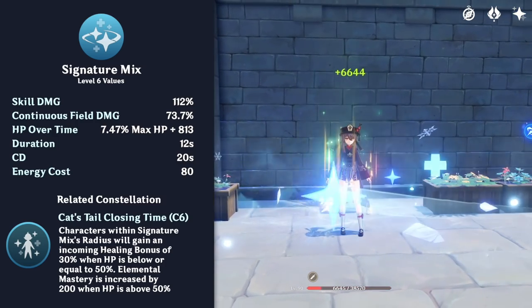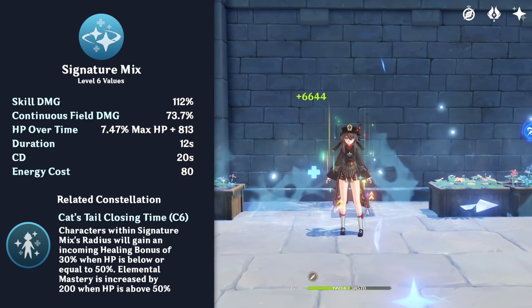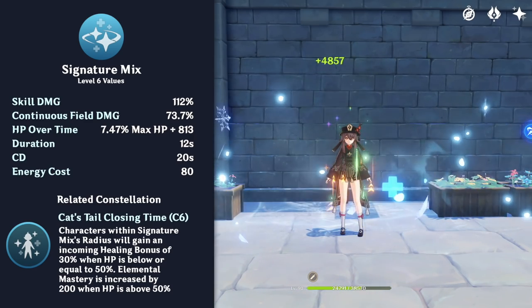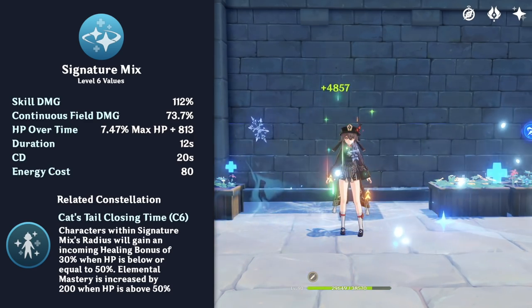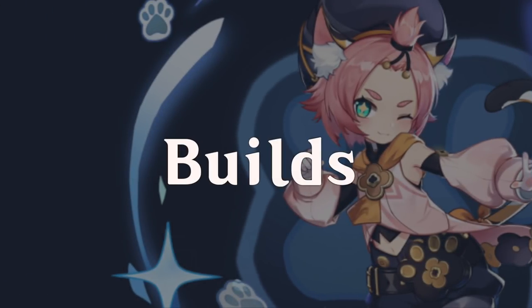Diona's elemental burst is Signature Mix. This ability creates a cryo field that deals damage over time to enemies and decreases their attack. In addition, party members inside this field will receive healing over time, which also scales off Diona's max HP.